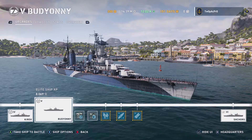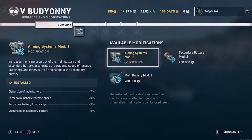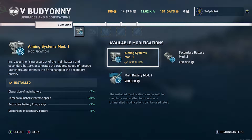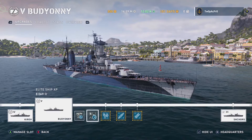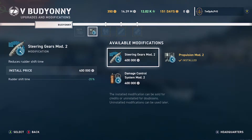We'll go through the upgrades first. We'll stick to the same things — play in a similar way. Aiming systems, like mentioned before. You don't want to be getting close with this thing so secondaries aren't really enough. Same with propulsion, and the steering one's sometimes an option.